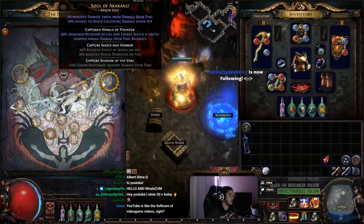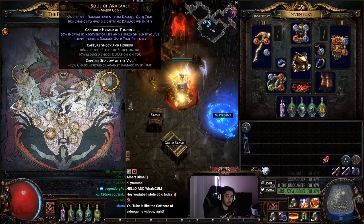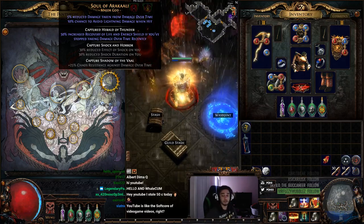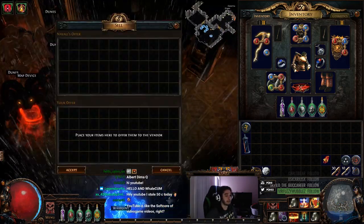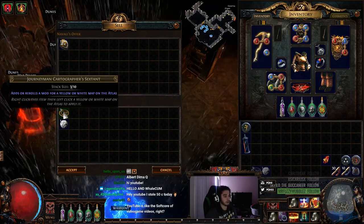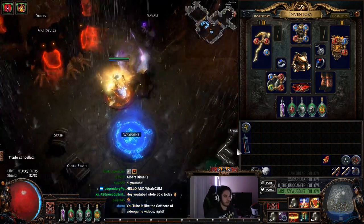Now the interesting thing about the Pantheon system is once you get to red tier maps — for example, Shock and Horror would be a Torture Chamber, and Capture Shadow of the Vault would be a maze map, so I believe that's tier 12 and tier 14 — it becomes very expensive to remove a map off your Atlas. To remove something off your Atlas requires three Sextants and an Orb of Scouring. In the hardcore Harbinger League right now, red Sextants are about 10 Chaos each, so you're paying for the map plus about 30 Chaos for the Sextants. The Scour is whatever. Divine Vessel is like two or three Chaos.